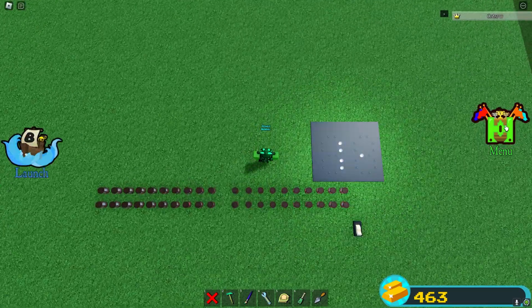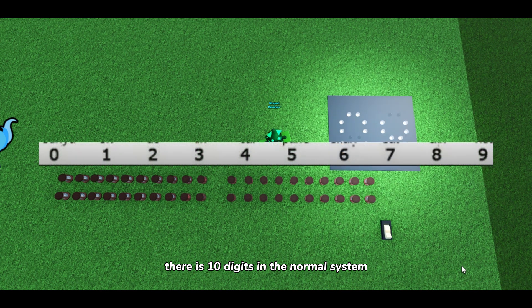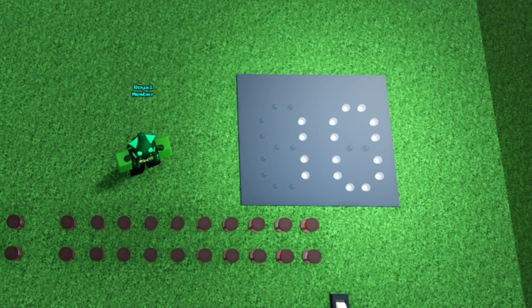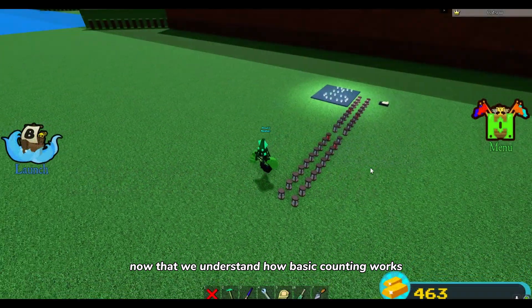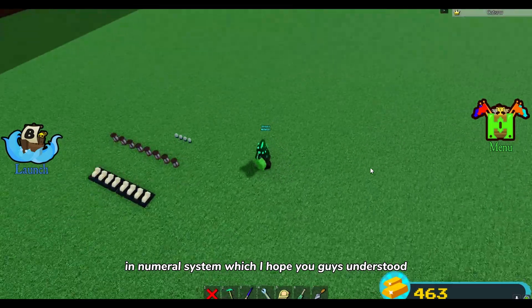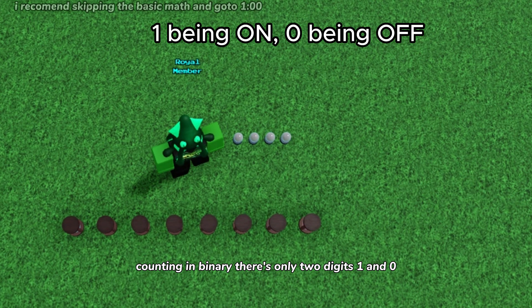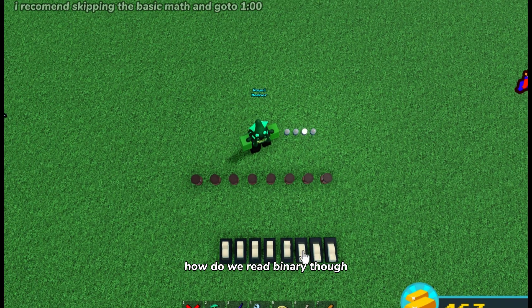First, let's understand how counting works in basic numerals. There are 10 digits in the normal system — 0 to 9. If you want to go past 9, we carry over to the left. This goes on and on until we reach an infinite amount of numbers. Now, counting in binary: there are only two digits, one and zero. Once you reach one, we carry over to the left, and so on.